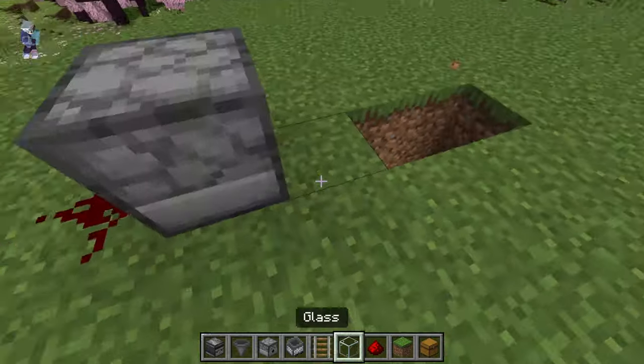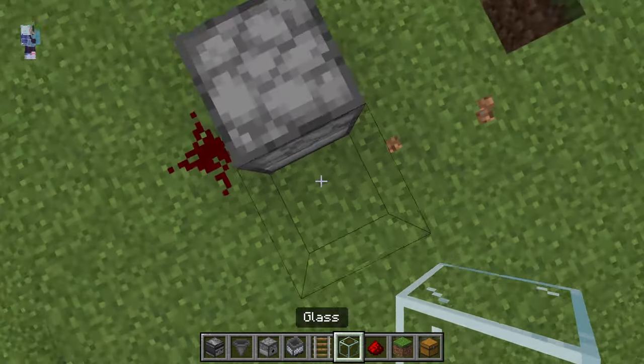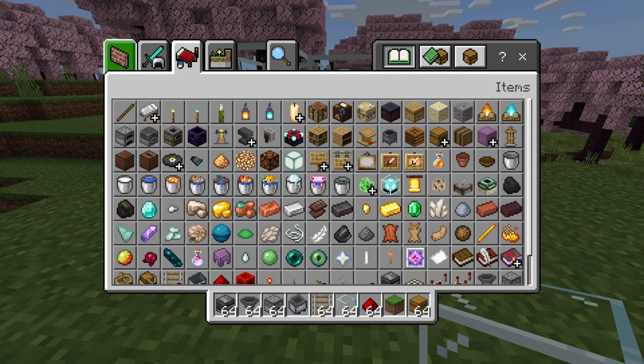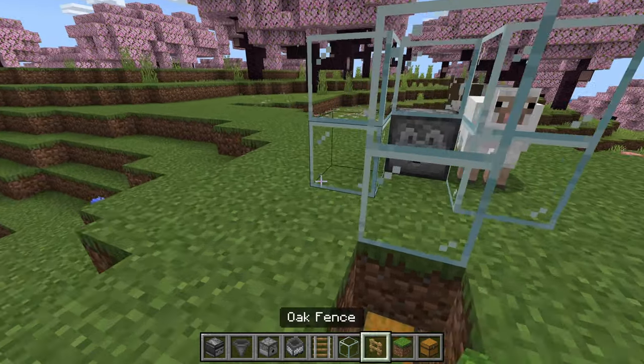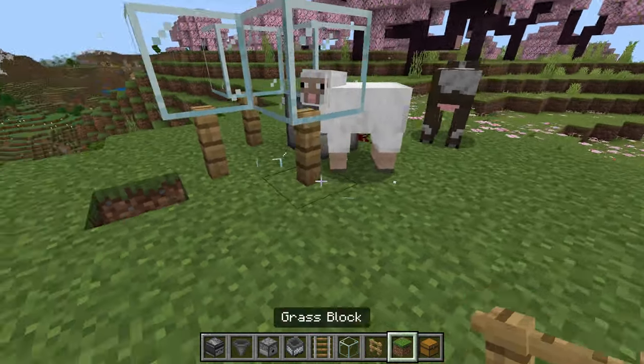And then we can also place a piece of dirt over here. And we can get our glass cage up and running over here — it's just so that the grass regrows in the long run. We can get some fences and place some fences in over here, like so.